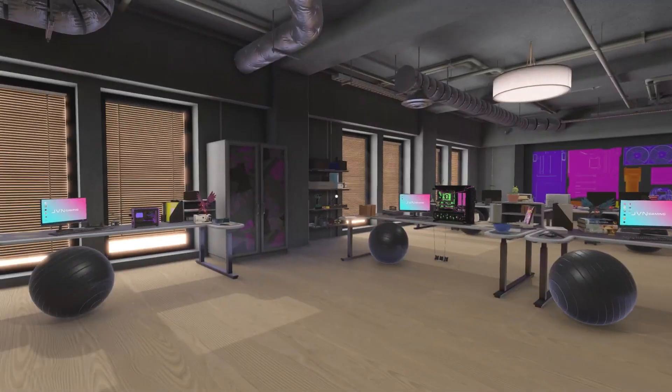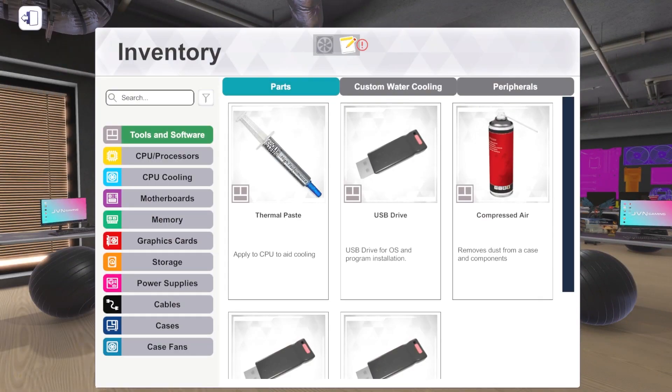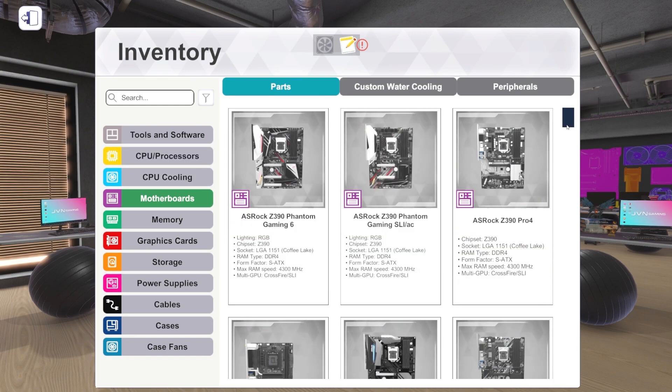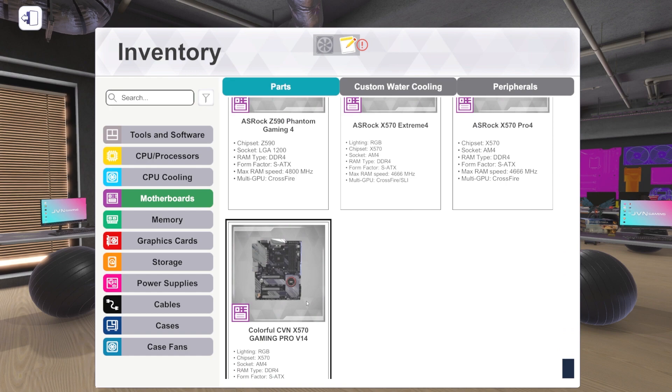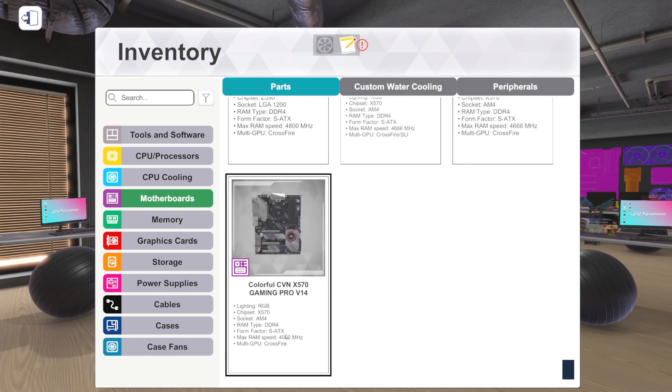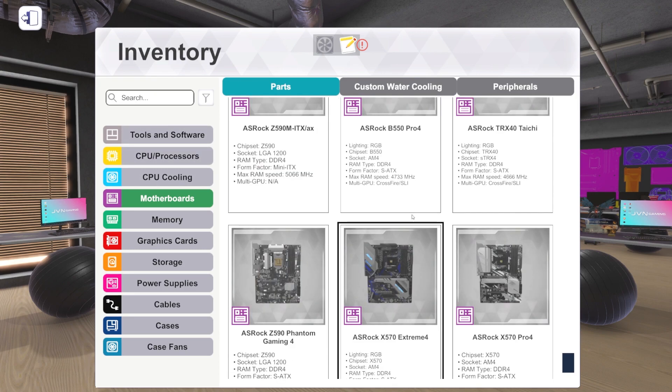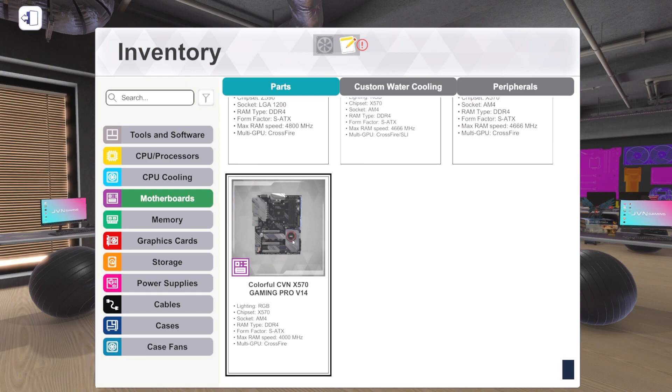So that's one of the big additions in 1.15. The other big additions are, of course, new parts. Let's go in and look at some of the new parts. We've got one new motherboard, and it's from a vendor that's never made a motherboard in the game yet — it's from Colorful. We've seen them before with graphics cards. They now have an X570 motherboard, which sports RAM up to 4,000 MHz speed.